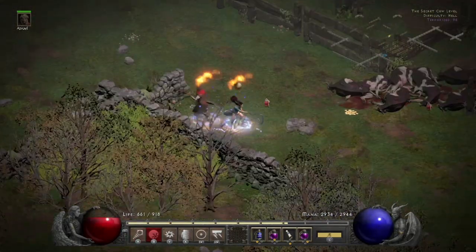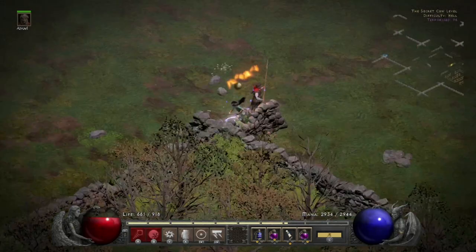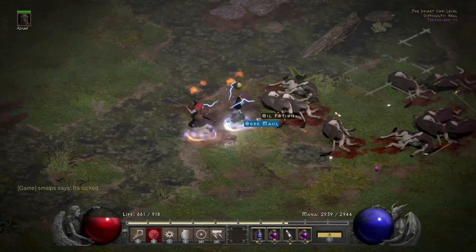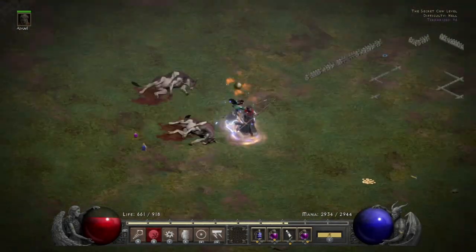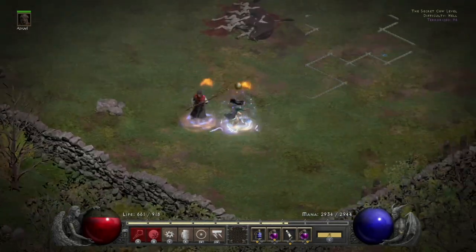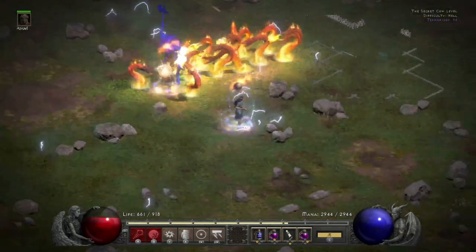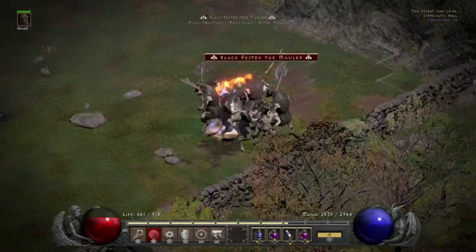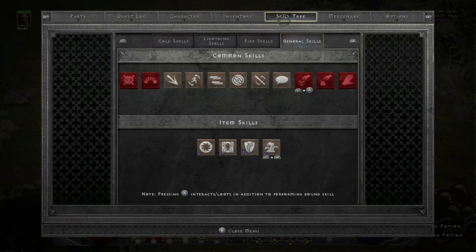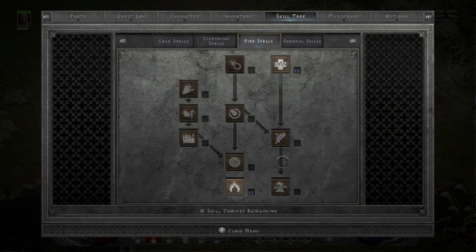Let's go find that guy that was Lightning immune and physical immune. I can drop Hydras — Hydras take him out pretty quickly. Hydra damage 500 to 600, because of the one point that I put into Fire Mastery, which helps boost that up.